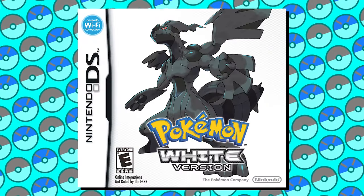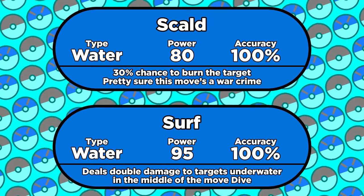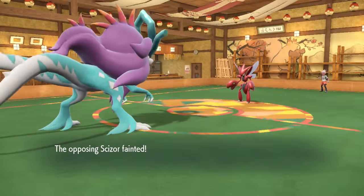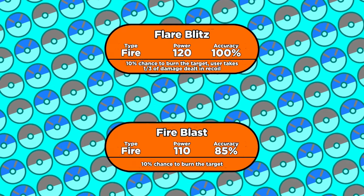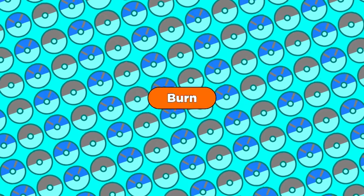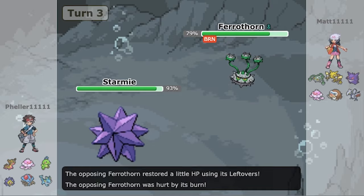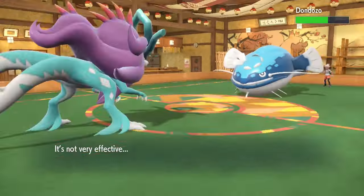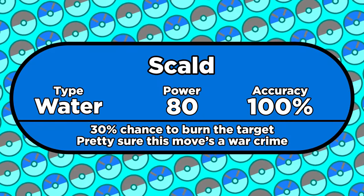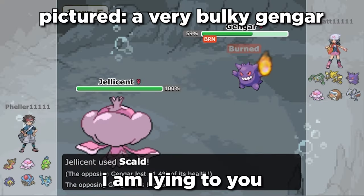Generation 5 added a new water type move that quickly became the default choice for special attacking water Pokémon. Scald is slightly weaker than Surf with a base power of 80 compared to 95, but to compensate it has a whopping 30% chance to burn the target. Most standard fire type moves only have a 10% chance to burn, so a water type move with a 30% chance really shook things up. Burn is a debilitating status condition, especially for physical attackers. When Scald was introduced, Burn damaged 1/8th of your max HP. Combine that with Burn also cutting your physical attack's power in half, and you've got a powerful status and an incredible move. When Scald was introduced, Burn did more damage than Leftovers could heal, so bulky Pokémon holding Leftovers couldn't just sit there eating Scalds forever.